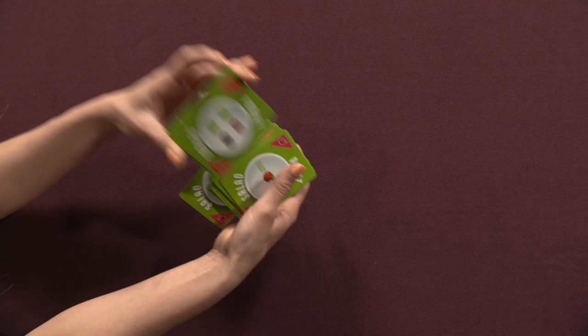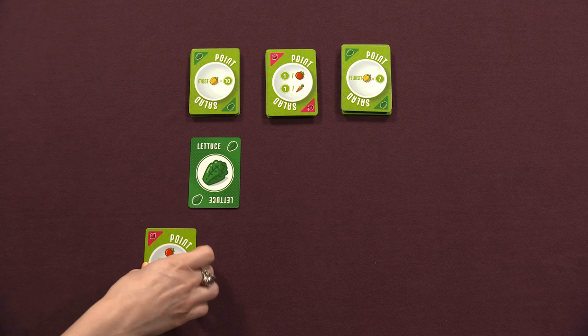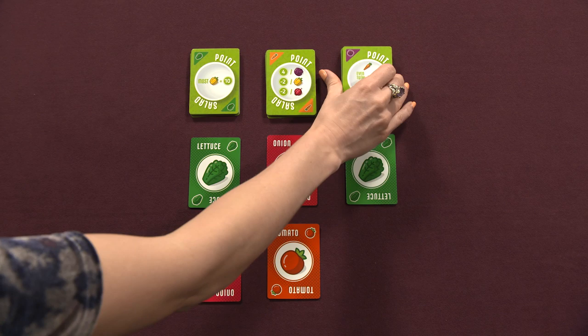Remove any unused cards from the game without looking at them, so you're unsure of the values on their point side. Shuffle the deck and create three roughly equal piles, point side up. Draw and flip two cards, veggie side up, from each pile and place them below their respective deck. This forms the veggie market.